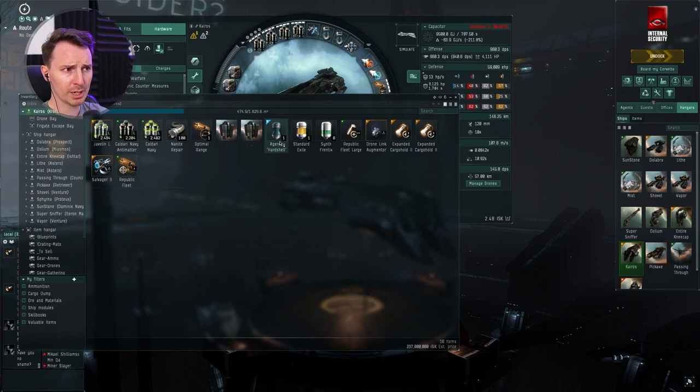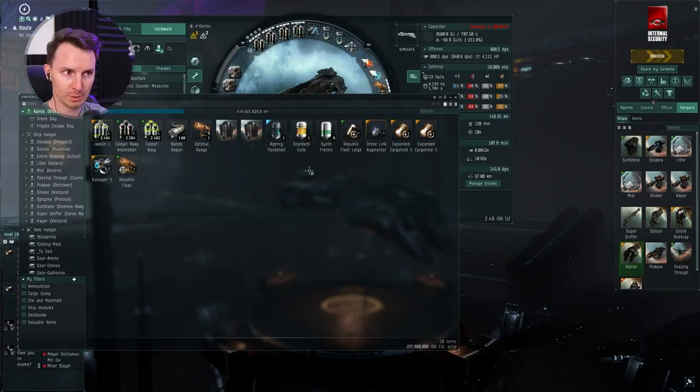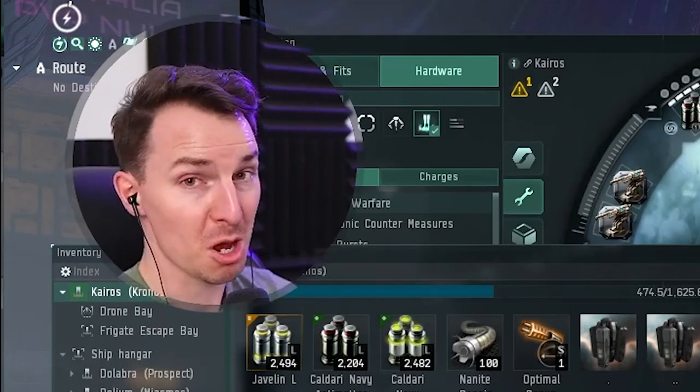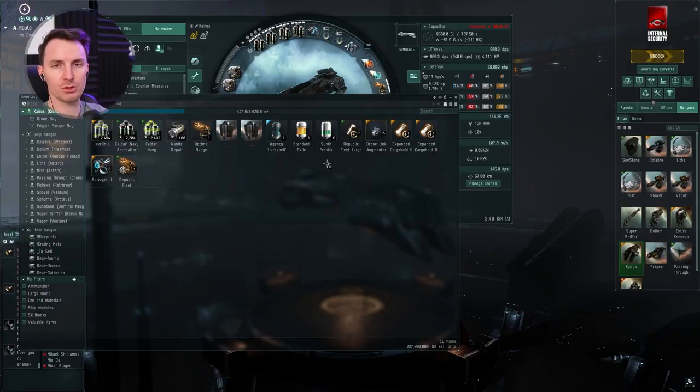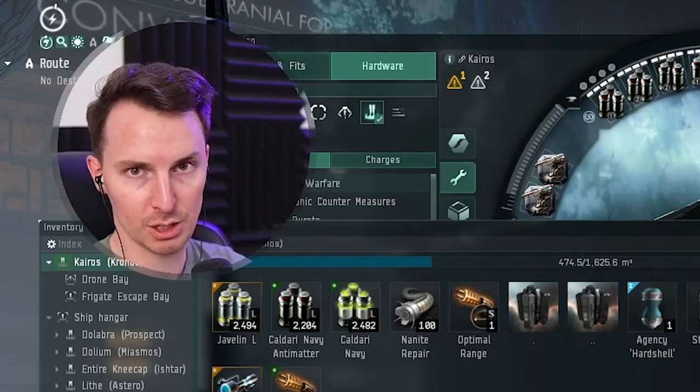Speaking of consumables, you're going to bring some drugs with you — things that are going to help increase your effectiveness in combat should the need arise. Think of two of these as OSHA buttons, especially the Blue Pill and the Standard Exile booster. These are going to increase your tank should you need it, and the Frentix one is going to increase your optimal range. We have a video coming out about how to hunt Triglavians using this fit, but the main point: have consumables with you. You've got an expensive ship, so maximize your chance of surviving any engagement.